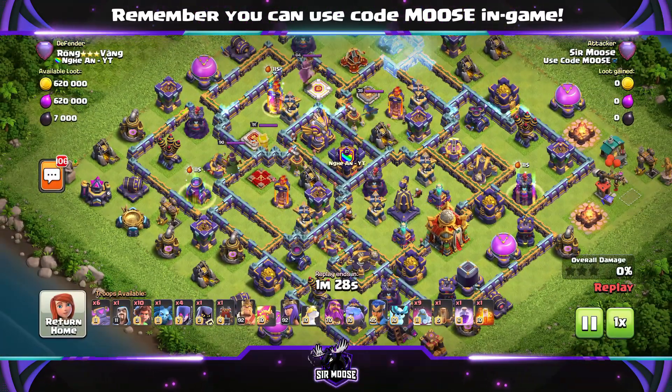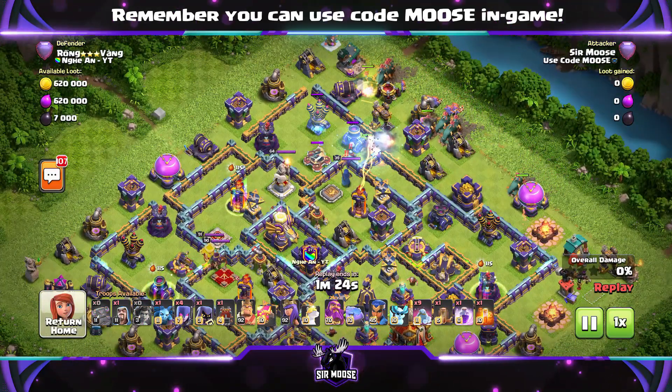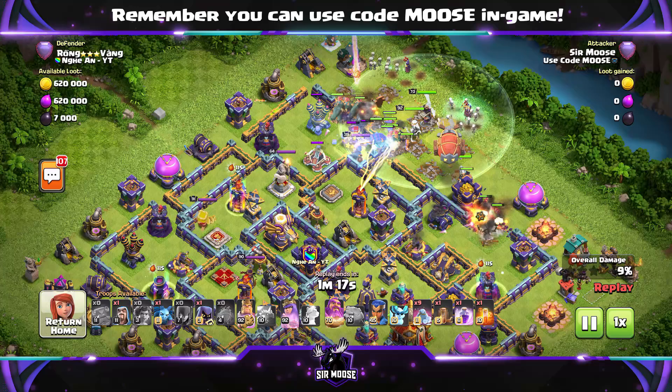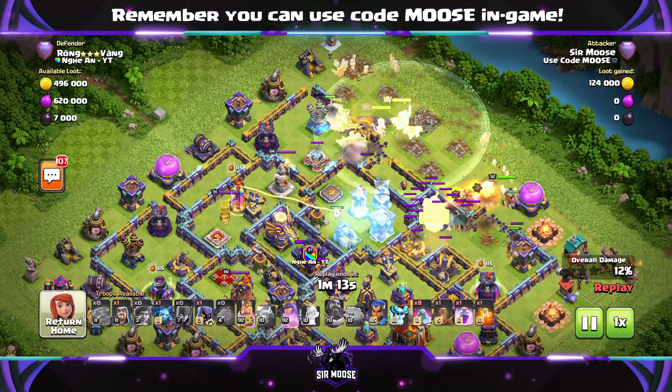Here's our first replay, and it's the spells that really make this attack strategy shine. Root riders are overpowered, the new cookie troop is amazing, but these spells - wow. So put down your root riders in a line, then the cookie troops behind, then the witches, your king, queen and grand warden.